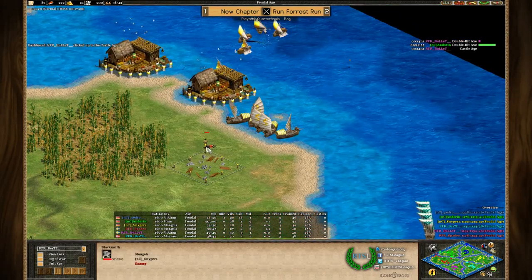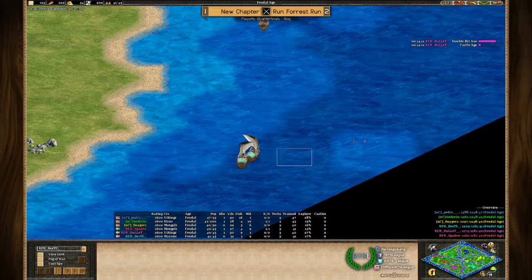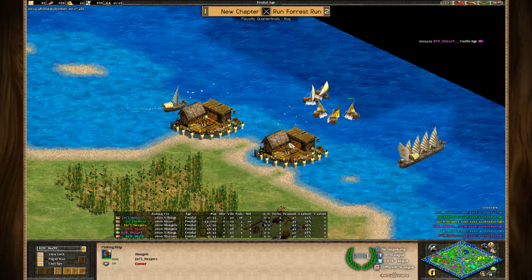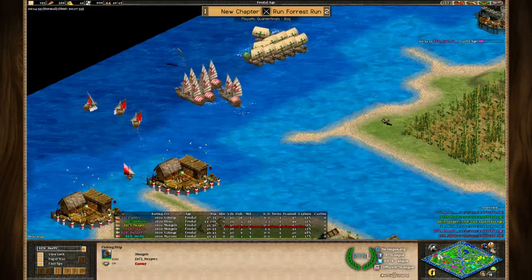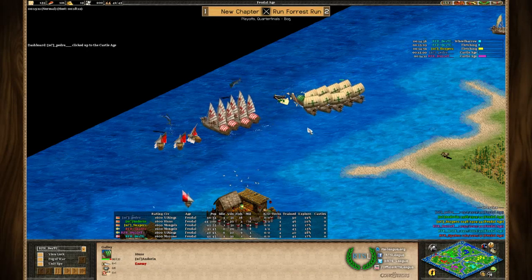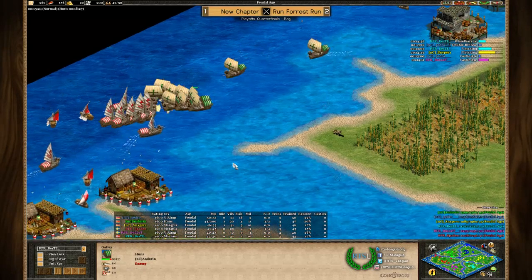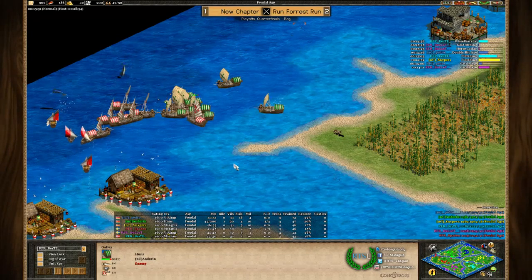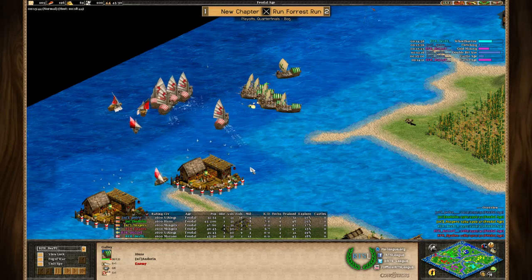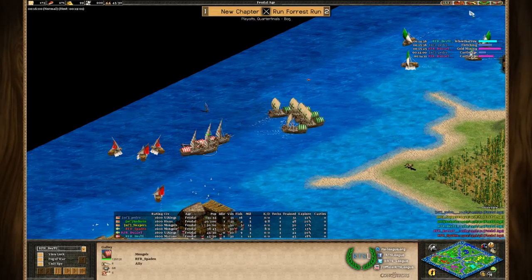A Blacksmith being built by Sniper — and a brief wolf fight, but with loom it wasn't much of a problem. MBL doesn't have enough boats to take down the navy from yellow, especially fighting far from his home base, meaning Sniper should be defending without much issue. On the left the numbers are still pretty equal, slightly favoring Andorin — with proper micro he could be good. Both pockets — Bullet and Pedro — are Vikings advancing into Castle Age, aiming to own the water. Controlling water on this map is crucial for preventing landings and enabling your own.